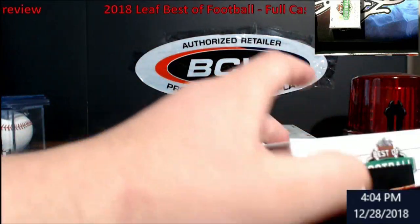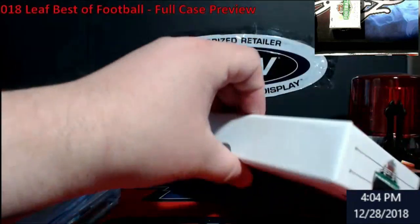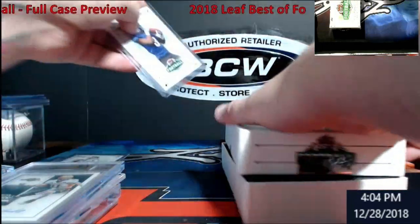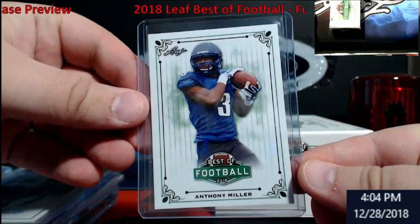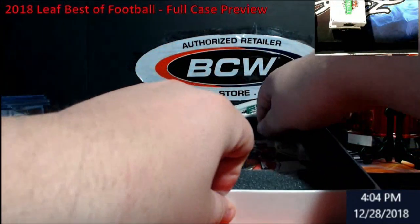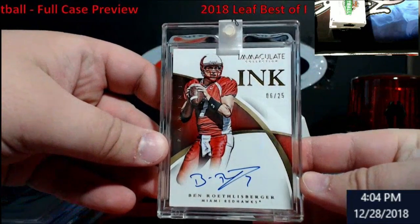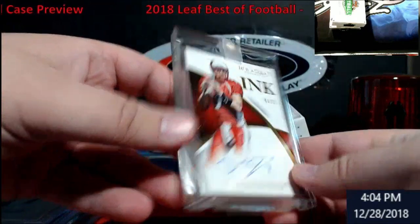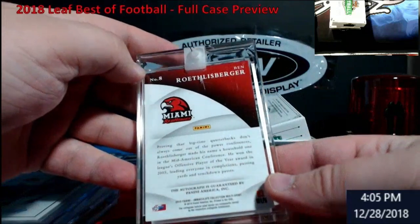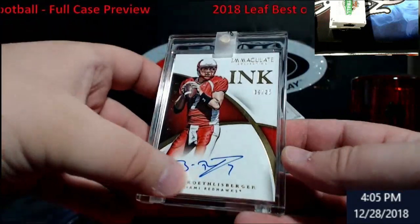I was hoping something would be really light so we'd have like a boom hit — hopefully some kind of graded pack or memorabilia thing. This one is not graded. Anthony Miller, Bears — this thing's gonna be hot. Who is this? Oh, PC — Big Ben Roethlisberger out of 25! I love it — Immaculate Collegiate!